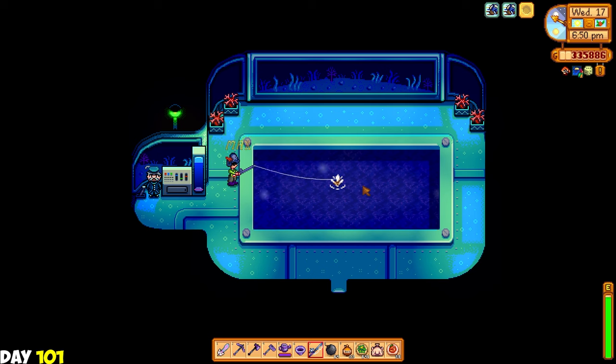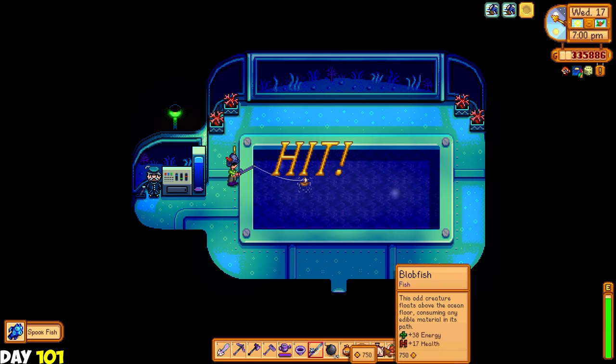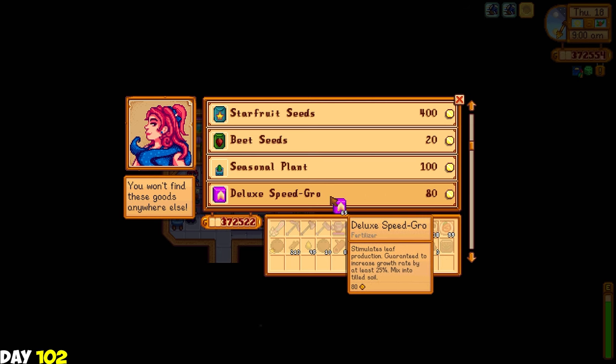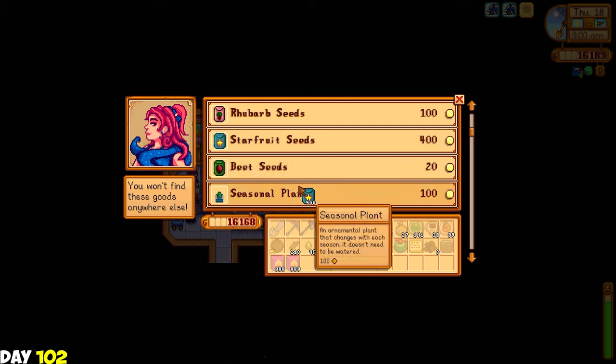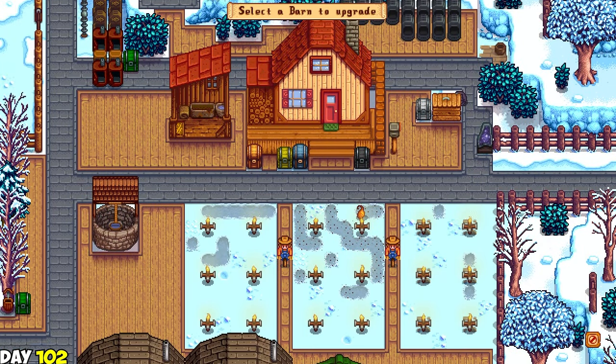Then I went fishing on the submarine, trying to get all the fish collections I'm missing, like the blobfish and other fish in there. The next day, I went to the desert to buy some deluxe speed grow from Sandy - I'm gonna stock up on a lot so I don't need to come back soon. I also spent most of my money on buying starfruit seeds to plant all in Ginger Island. I then went to Robin's and upgraded my barn to a big barn. More animals equals more money.